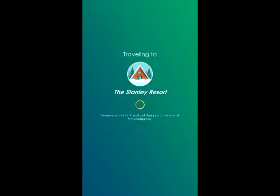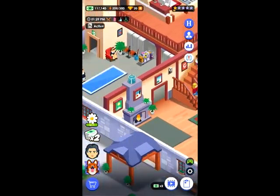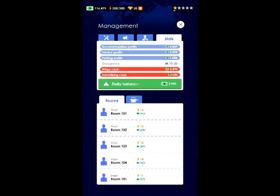I'm going back to my main hotel — the one I'm actively working on to progress to the next one. With special managers, you can only get them during events; I haven't played long enough to see any yet. Just below that is the stats button, where you can see accommodation profits, service profits, and parking profits, as well as wages and advertising costs. I strongly suggest adding wages and advertising costs together and always keeping at least that much cash on hand so your workers don't quit.